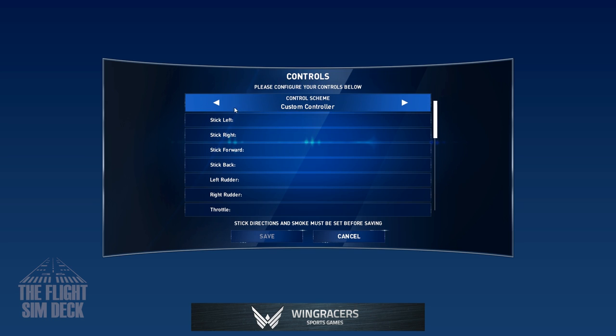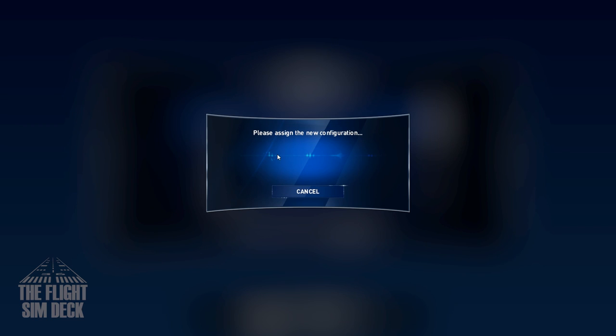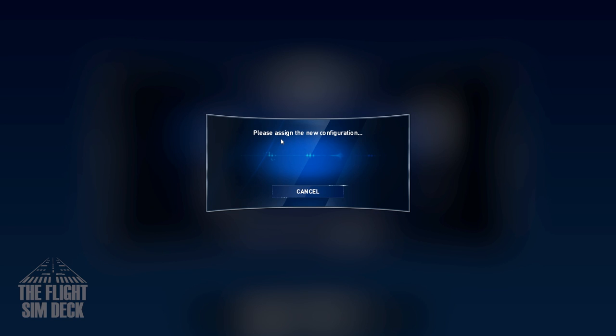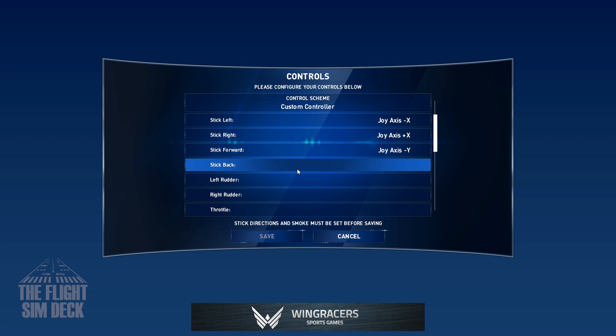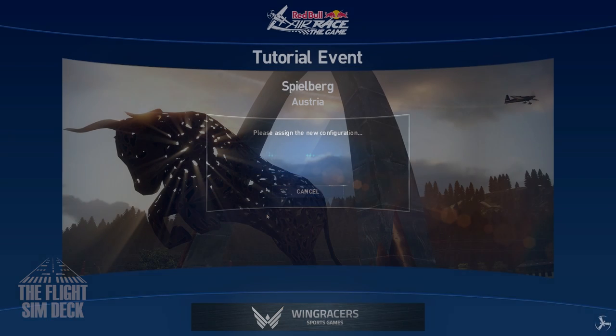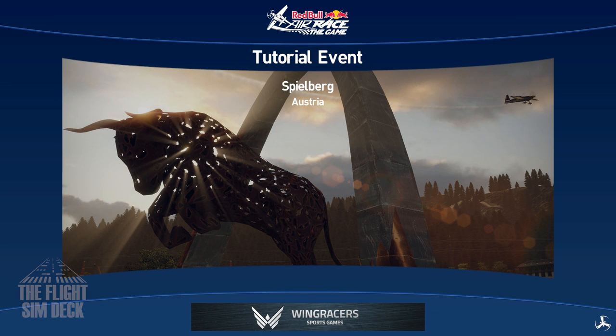They have a couple already made for you if you want but we're going to do a custom one. They have the keyboard already set up and then if you go over they have a couple other controllers. To configure it you just click and then move the stick in the direction that it's asking. When you get to the throttles they have a throttle up and throttle down. Just configure the first one which is throttle and that will set up the throttle axes for you correctly. Make sure you're moving the throttle up and that'll be good.